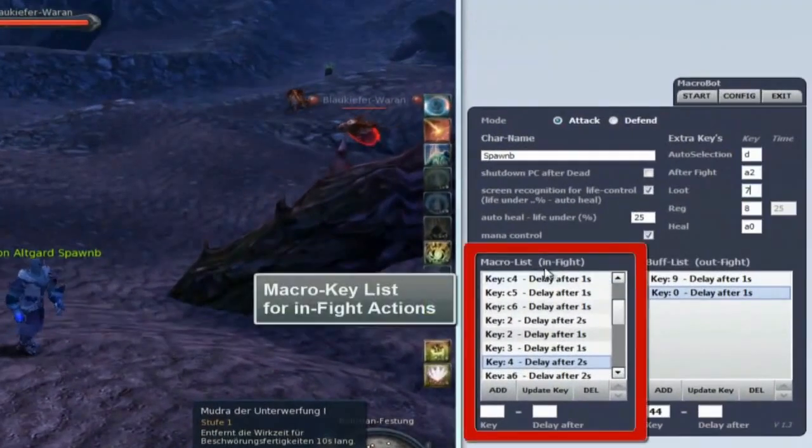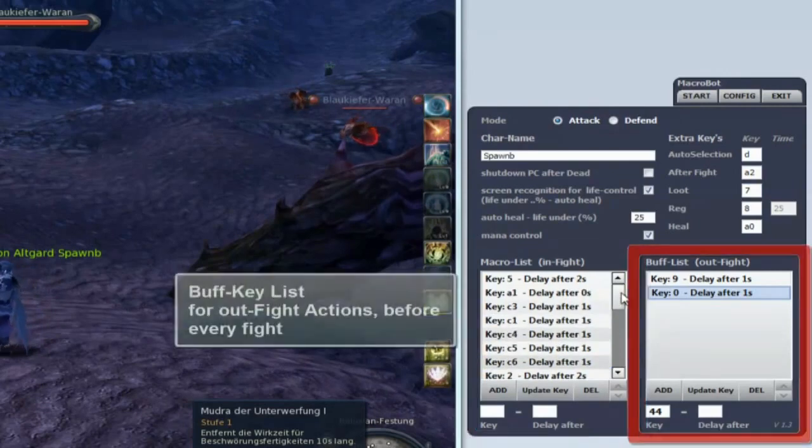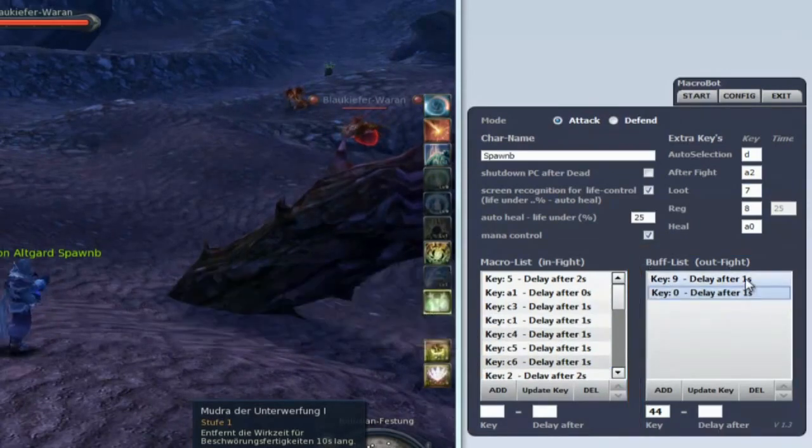In the left list, you can insert in-fight actions. In the right list, you can insert out-of-fight actions.